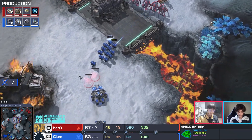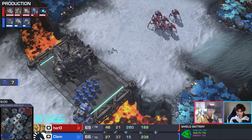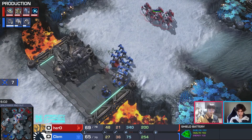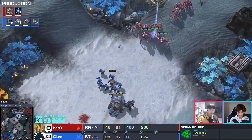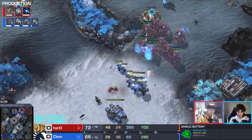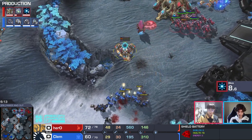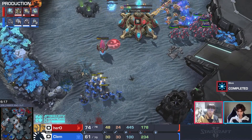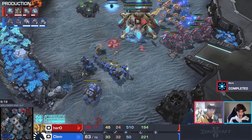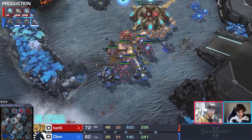Clem needs these tanks to arrive. With no stim and the tanks not here — the adapts don't complete their shade. Blink is going to be done soon. No stim — it really is just about these tanks and the shield battery. Maybe that's an opportunity. Stim goes in, stalkers on the high ground with the concave. The tank is out of range. This feels very holdable for Hero.